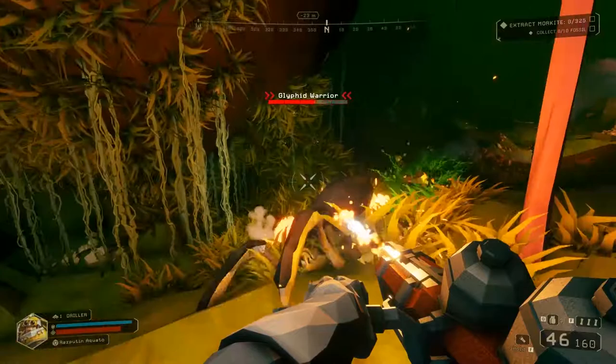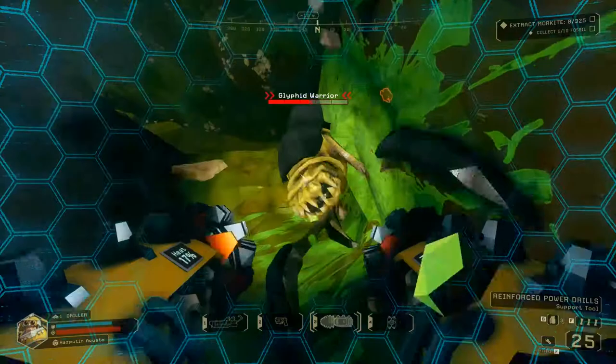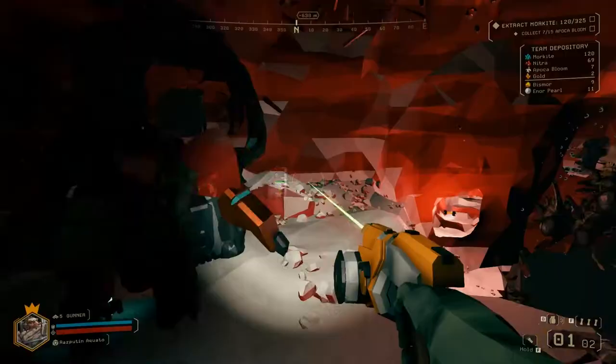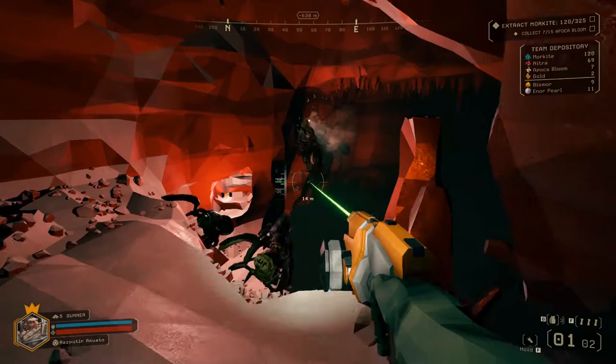The Driller is more of an up-close and personal character, offering a flamethrower perfect for taking down large arachnids. Yet his hand-mounted power drills are where this class truly shines. Each cave system in Deep Rock is 100% destructible, and due to their randomised design, being able to chew through walls is key to survival.